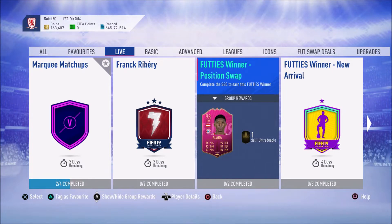For the Icon upgrade, an 89-rated squad without a Team of the Season player is about 163k. An 88-rated squad with two Team of the Week or Team of the Season players is about 153k. Then an 87-rated squad with one Team of the Season — though it's 70 chemistry as well.